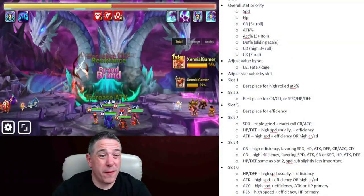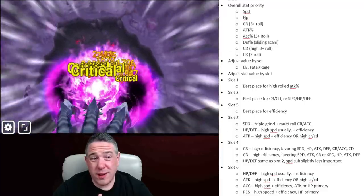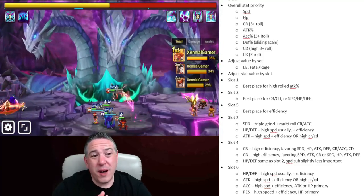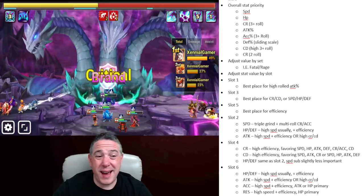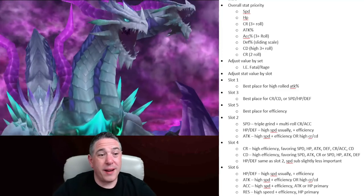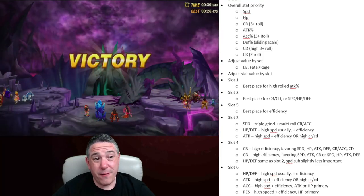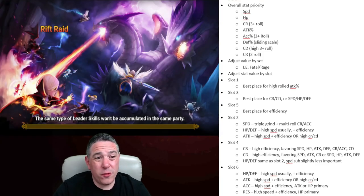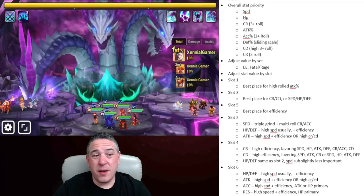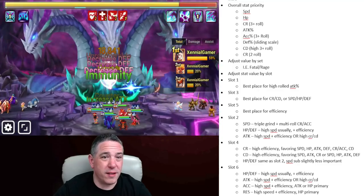Defense begins to drop off further at 1,200. That doesn't mean there's never a monster that needs to go over 1,200 — a pure support monster not meant to do any damage benefits from stacking tons of defense and HP, like Lulu. There are also defense-scaling monsters like Fang and Tyrannus, but there are more HP-scaling monsters in the meta overall than defense-scaling monsters. For that reason, we just don't need as many runes stacked with tons of defense, which is why I prioritize it lower.